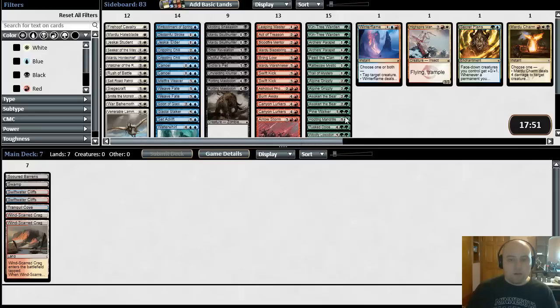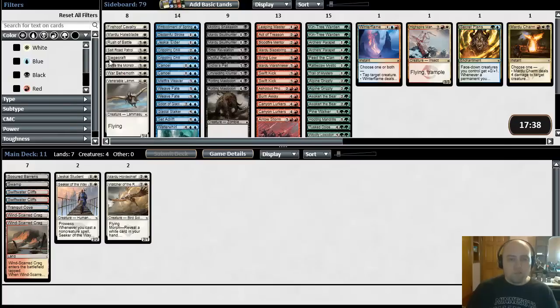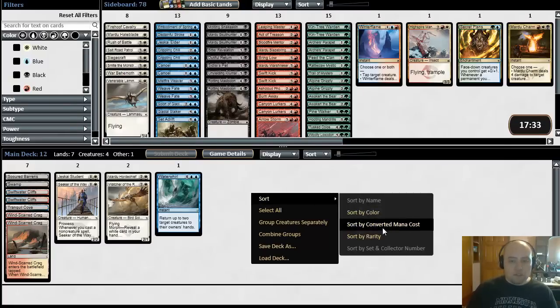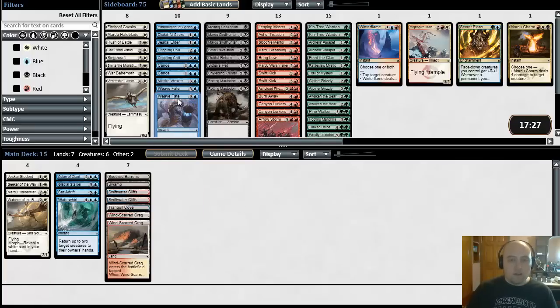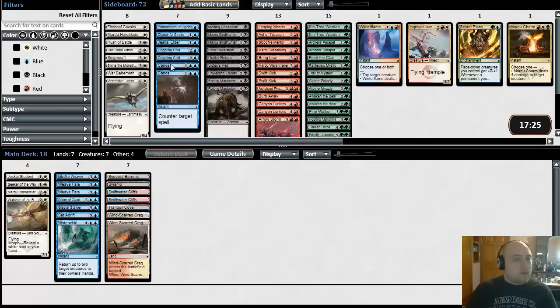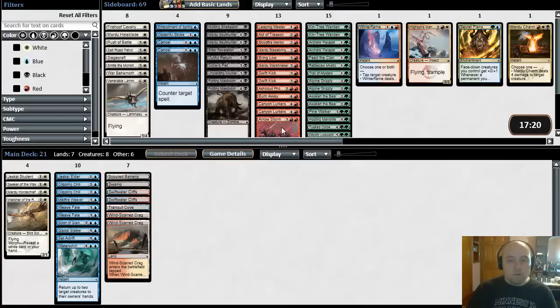Now I'm going to pull out the cards by color that are actually playable. White we have Watcher, Jeskai Student — our white's real shallow, we don't have a lot of good stuff, there's some playables but nothing exciting. Let's look at blue. Waterwhirl's great. Set Adrift's okay. Glacial Stalker's good. Scion's good. Weave Fates are great. Mistfire Weaver's good. Crippling Chill is good. Jeskai Elder. Our blue's pretty deep.